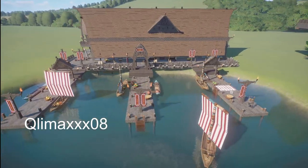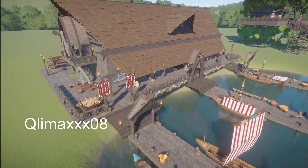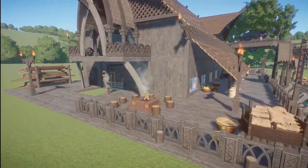Kulimax08 has made us two pieces here. This first one is called a Viking Harbor Monorail Tunnel. You can bring this into your zoo for right around $51,000.